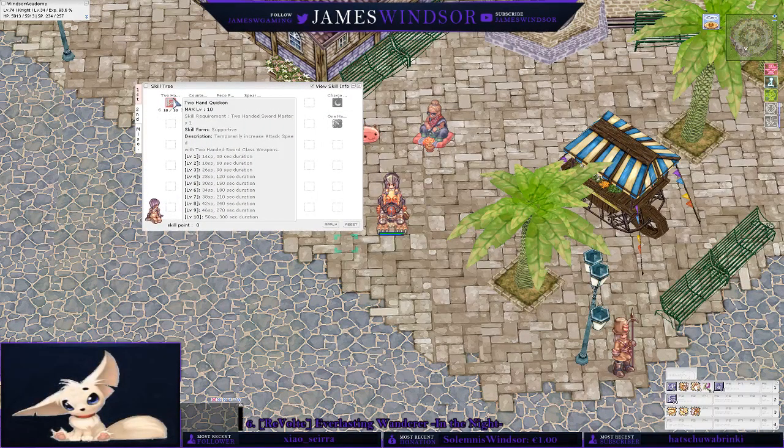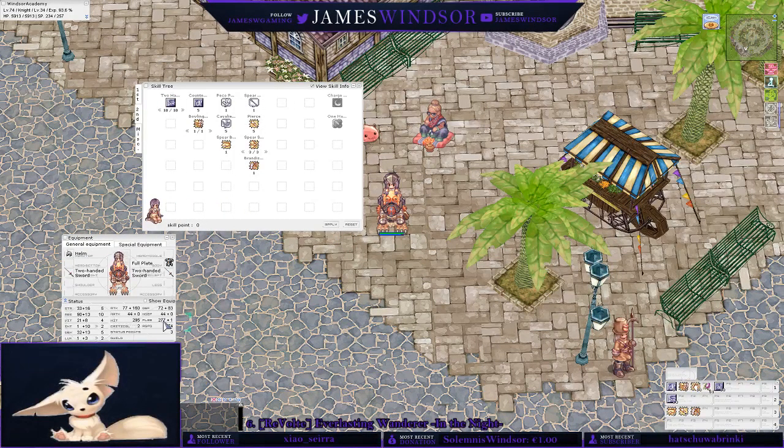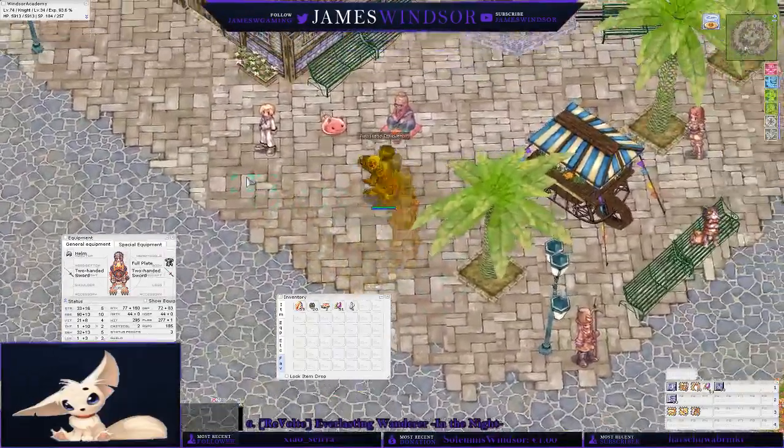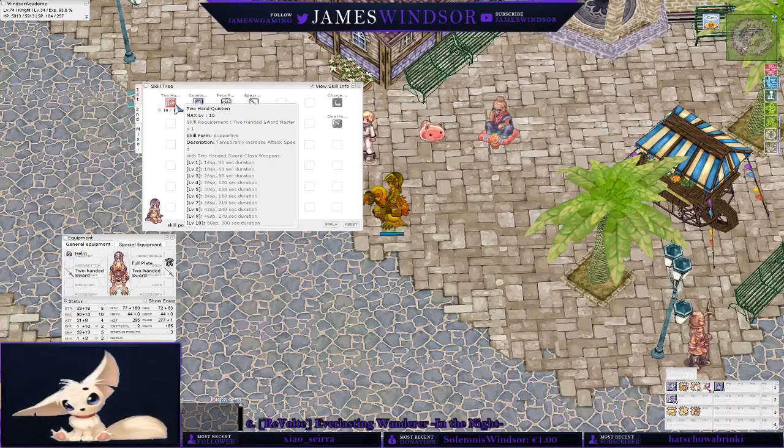Two-Handed Quicken requires you to have a two-handed sword, obviously. It temporarily increases attack speed. I'm fairly certain it gives you 40% attack speed, or at least 30. As you can see, I have 174 attack speed here. If you use an awakening potion we have 178, and then if we click Two-Handed Quicken we go up to 185, and you get this cool afterglow thing when you run. This is a huge deal if you're planning on using a two-handed sword - this is a must-have. The thing is, SP is kind of scarce, so I would really recommend maxing it because you get 10 times the duration, but the SP increase is not 10-fold, so it's definitely worth it.